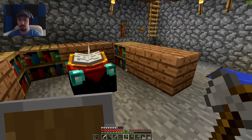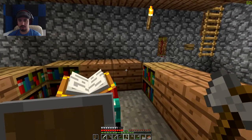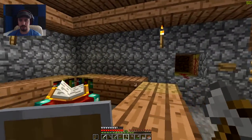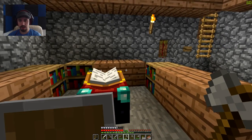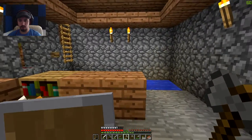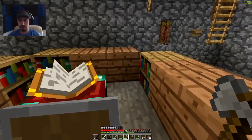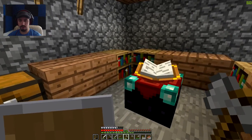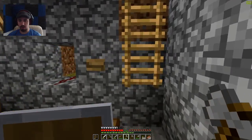Now we need a whole lot of wood. We need 6, 12, 18 — that's a lot. I'm not really good at doing math in my head, but 18 per row and there's 9 rows. We have nine rows and we basically have enough for one row here, so we only need eight rows of bookshelves.